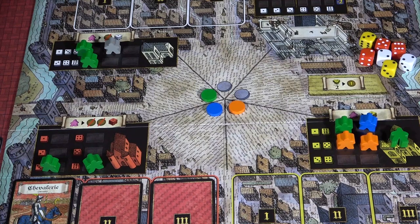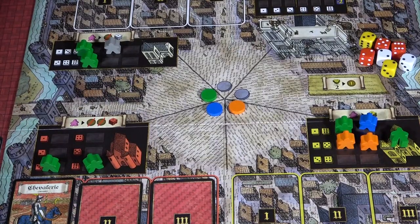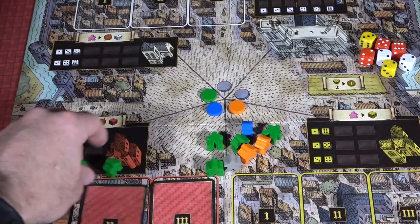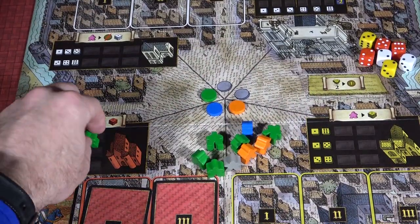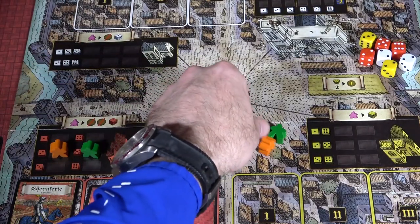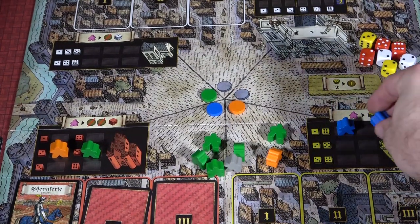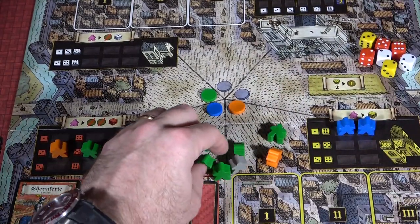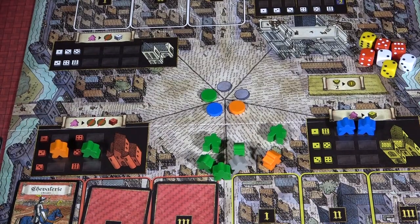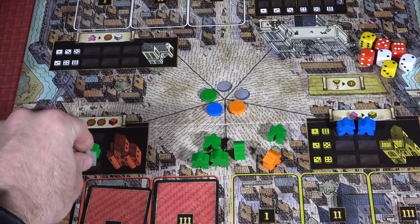Now that you know how to play the game, setup will actually make sense. You designate a start player — the rulebook says it's whoever last read a history book. The start player places one of their citizens in any principal building, then the next player clockwise does the same, until everybody has placed one citizen. Then the last player places their next citizen and it proceeds counterclockwise back to the start player, repeating until all initial citizens are placed. Any blank spaces remaining are filled by the gray dummy player citizens.